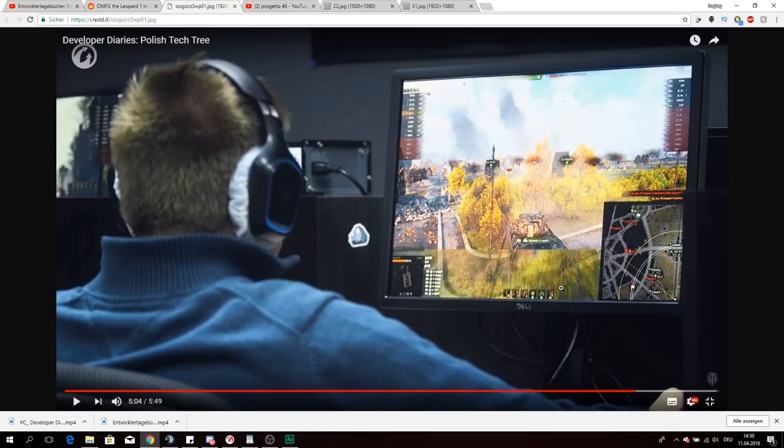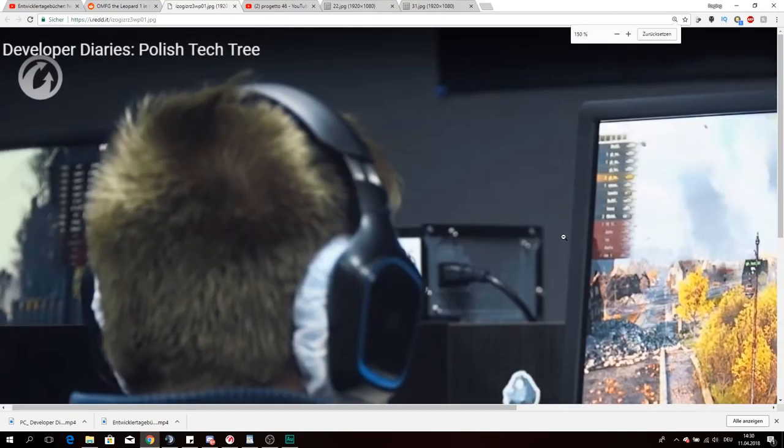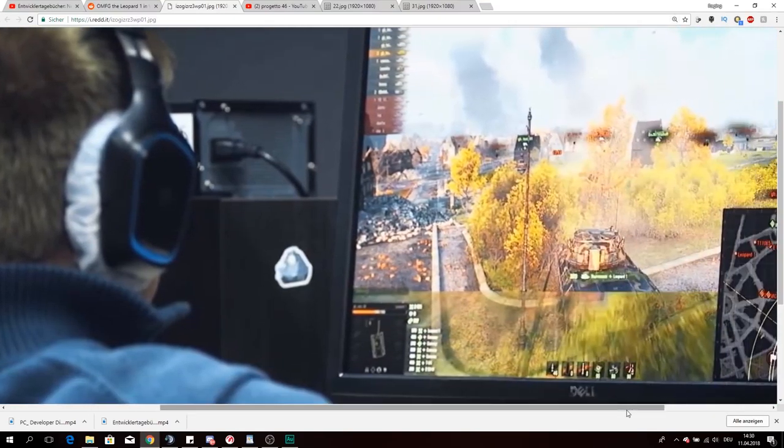I honestly agree with that statement — the Leopard 1 at the moment is a really weak tank. Because if you're in a 3-5-7 game playing against the Object 430U, you're simply a burden to your team. But if you look closely at the picture from the Reddit post, it certainly looks really strongly like a Leopard 1, and you can see if we zoom in that there is actually this free-shot autoloader.